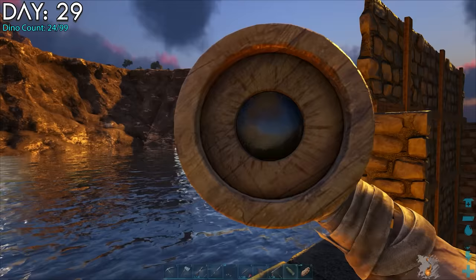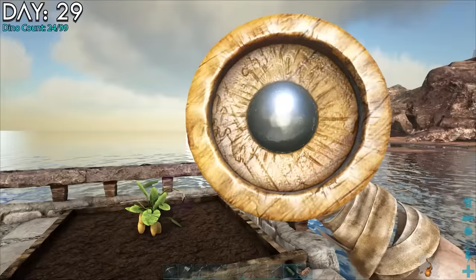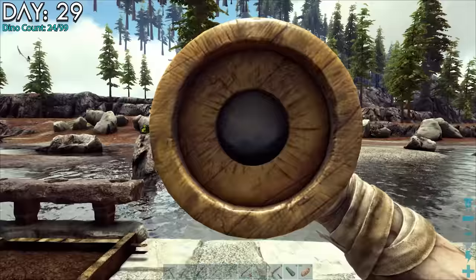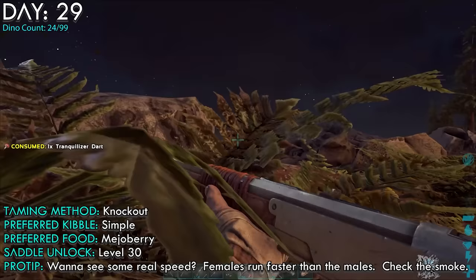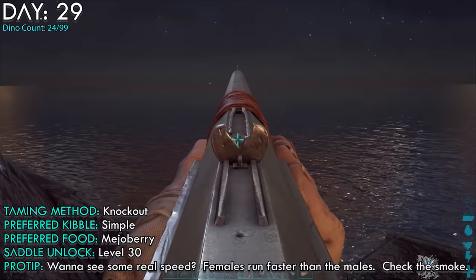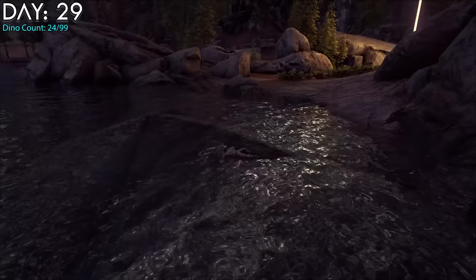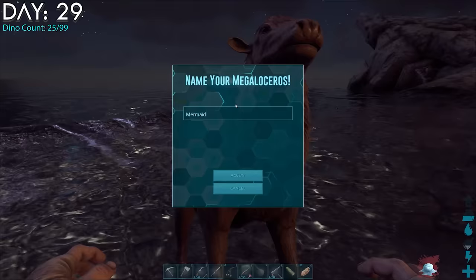Day 29. I stopped a few times to look at levels of different upcoming dinos such as vultures, but no real opportunities presented themselves. It took me almost a full in-game day to get to the redwoods. I barely found any megaloceros and the ones I did were low level, until night came and I found a level 145 female. The area was actually pretty safe so I just boloed it. The bola broke and she took off like lightning — females are faster than males but not very good swimmers. I chased her into the water and knocked her out. She just took a nap and ate in the water so I named her Mermaid.